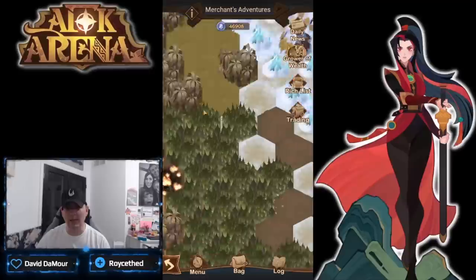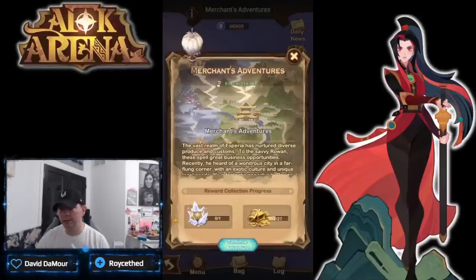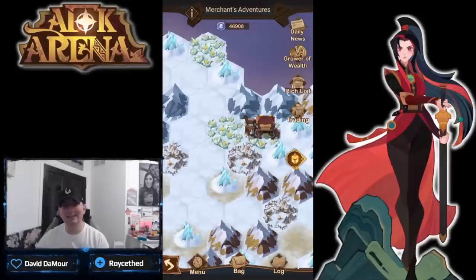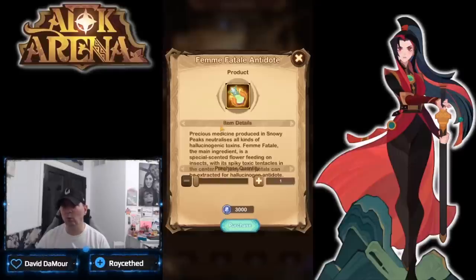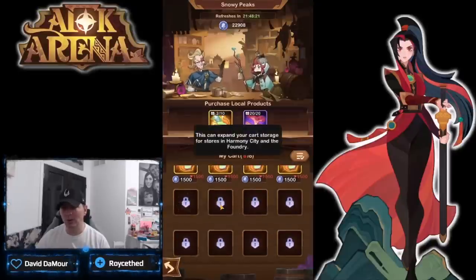Looking at the menu, we're getting the skin and we're at 12 of 27 — day three. Pay attention to the trading, that's the big takeaway. Even being at Snowy Peaks, buying whatever you can with your bag space is going to be a game changer. When you get more room, your cart storage can actually be expanded — from stores in Harmony City and the foundry.